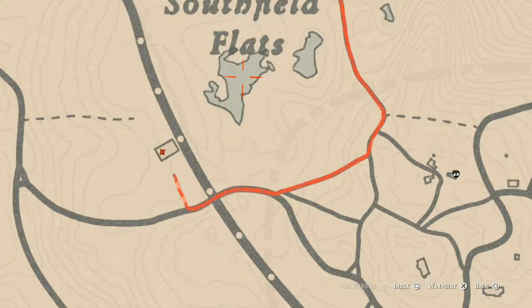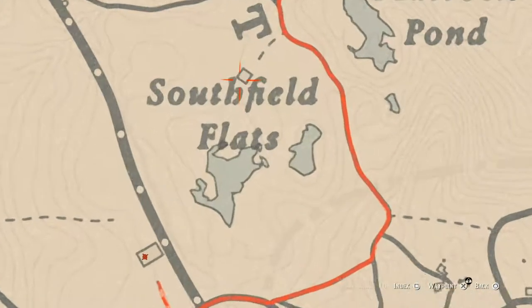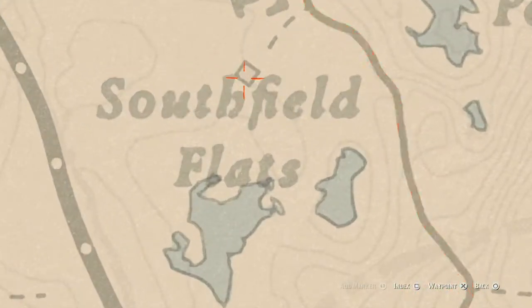Up at Southfield Flats, inside this house, there's a tall green wardrobe — as soon as you walk in the door it's directly in front of you. Inside that wardrobe you will find the Ebony Hairbrush.